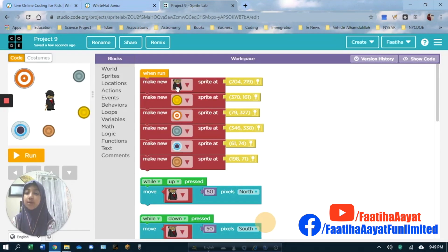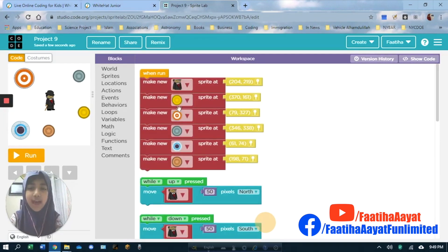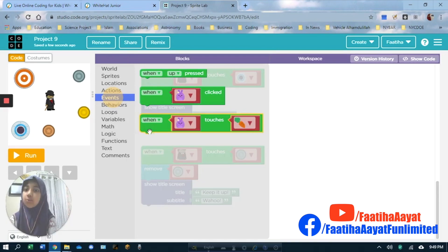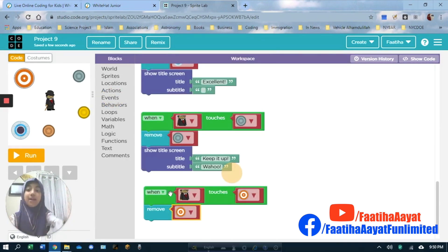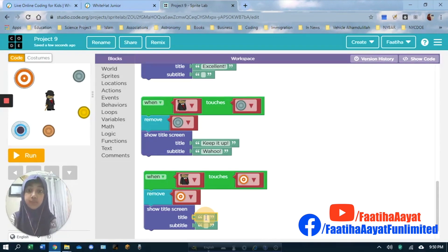We're not going to do when minister touches minister because that doesn't make sense. When the minister touches the other coins — what are the other coins? We have this orange coin. Again, events — you know what to do. You already took it away. How come it's going back to the exact same spot? It has to remove itself, and here we're going to write 'nice.'